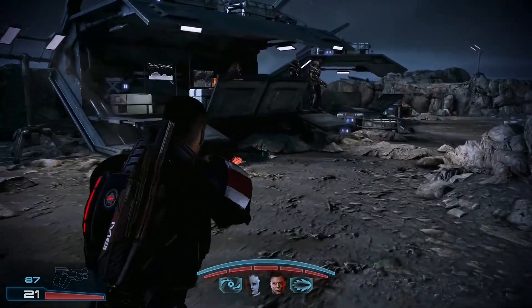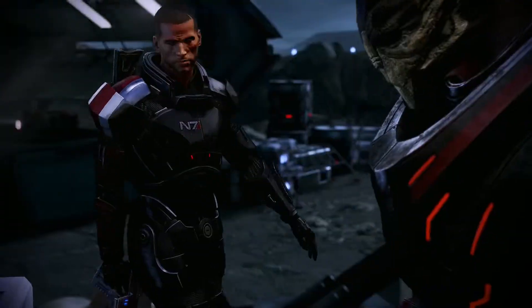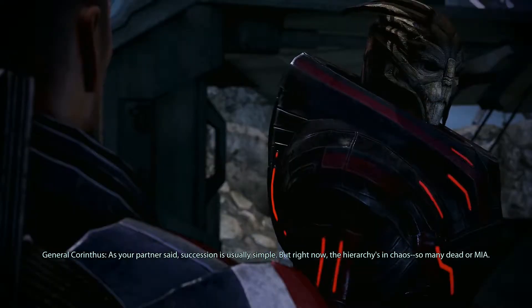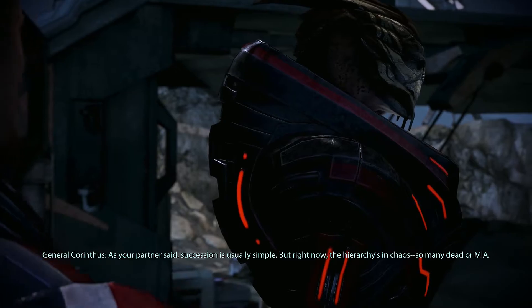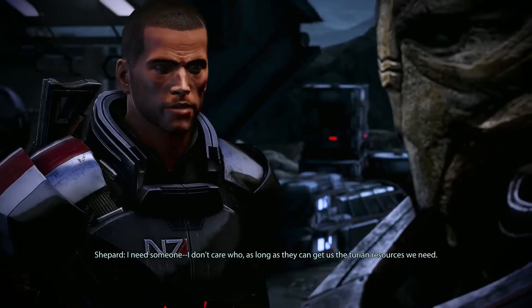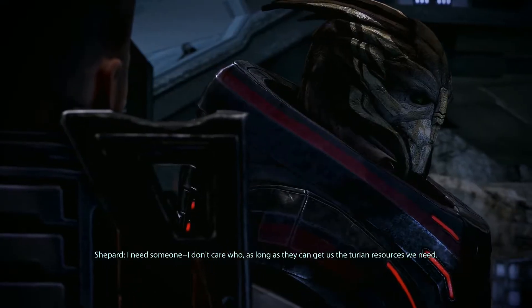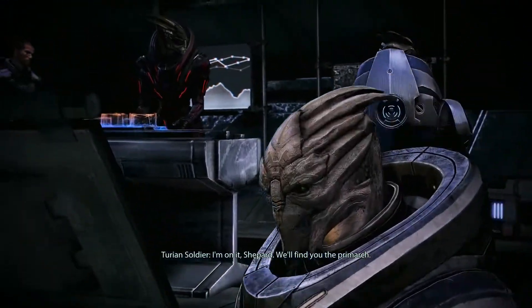Missions have a different cadence in this one than they do in 2. What have you got? As your partner said, succession is usually simple. But right now the hierarchy's in chaos — so many dead or MIA. I need someone, I don't care who, as long as they can get us the Turian resources we need. I'm on it, Shepard. We'll find you the Primarch.